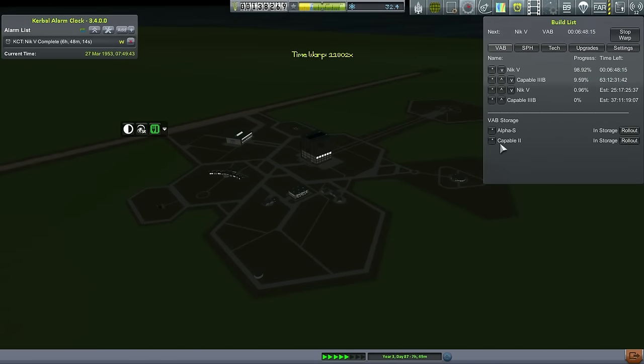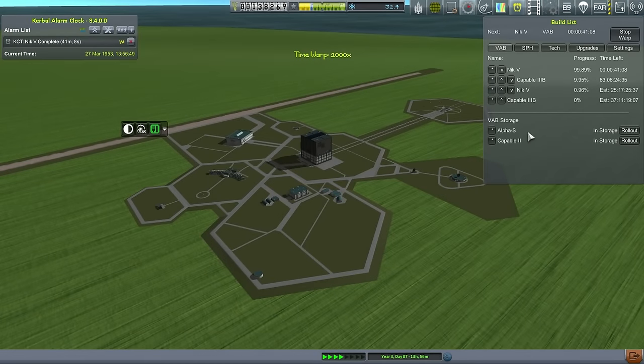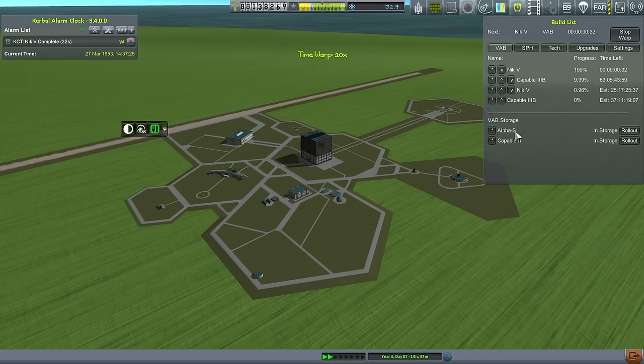Let's alternate the queues so we have a Nick-5, then a Capable 3B, then a Nick-5, then a Capable 3B. That's a pretty long queue. Let's look at how our technology is going — 133 days until basic orbital rocketry. Basic avionics and the newer guidance units are only 49 days away. We'll be launching the Nick-5 first, maybe the Capable first too since it'll be at the top of the queue. I could edit the Capable 2 but I'm holding those in reserve in case of emergencies.